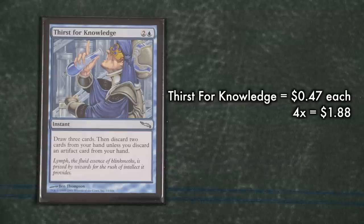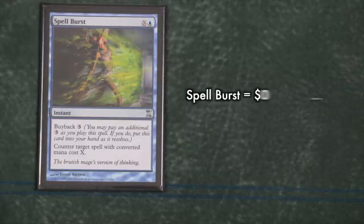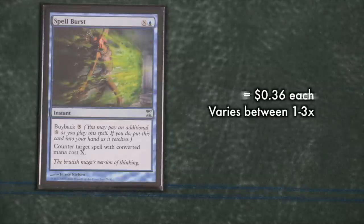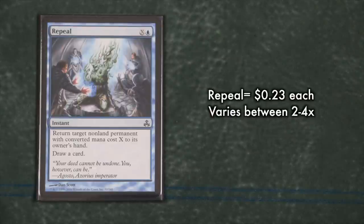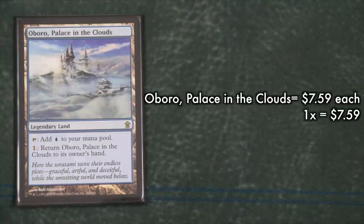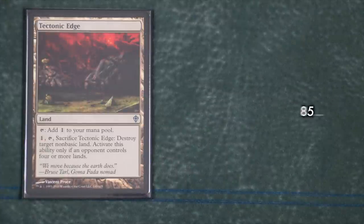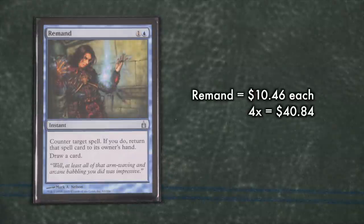You'll need a playset of Thirst for Knowledge because you're going to spend most turns digging for what you need — lands, win cons, and counterspells. Tempo is also a key early game strategy with this deck. Countering spells, getting extra draw, acceleration, and removal are all part of a highly calculated and coordinated piloting effort. You're not going to win early with Mono Blue Tron, so the idea is to slow your opponents down as you speed yourself up. Repeal, Spell Burst, Condescend, and Thirst for Knowledge are all cards that can be had on the cheap.